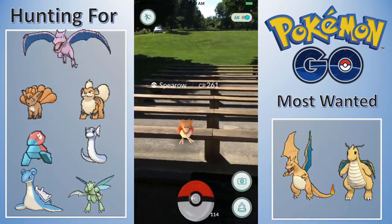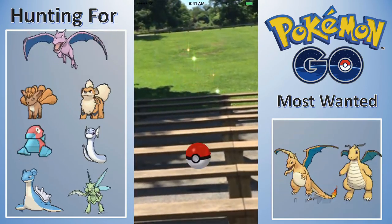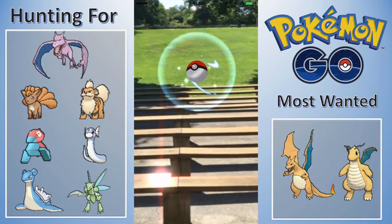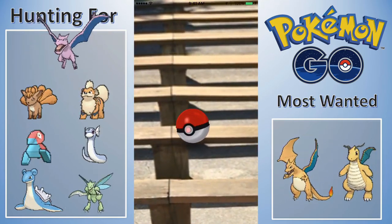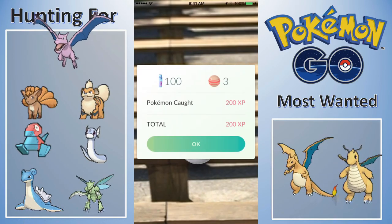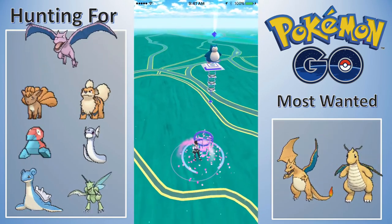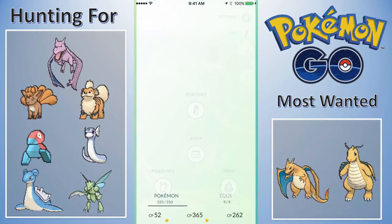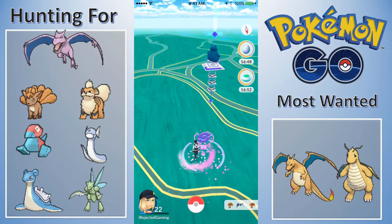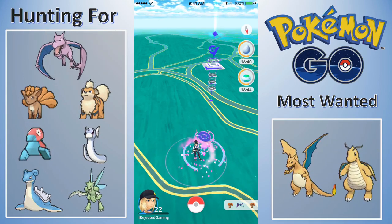I need to get a decent Fearow anyway. I'm gonna have a bunch of over 1000 CP Pokemon but nothing really worth much. I have one or two 1300 CP Pokemon - a Hypno and an Electabuzz at 1300 CP, but other than those two we're really scraping the bottom of the barrel. I'm hoping to make a really beastly Ninetales, but I'm not sure that a 386 Vulpix is gonna do that for me.